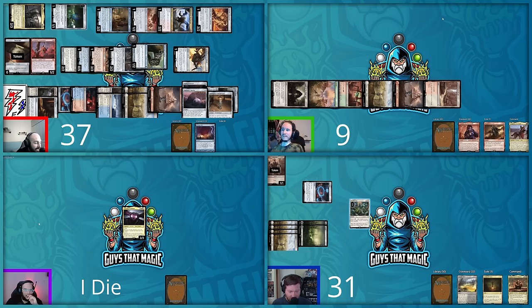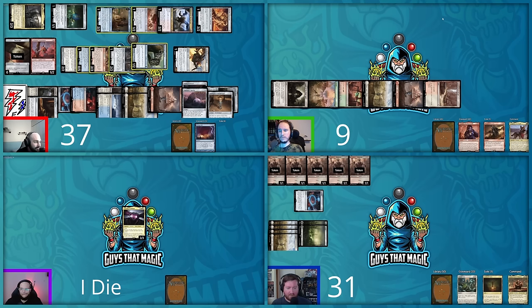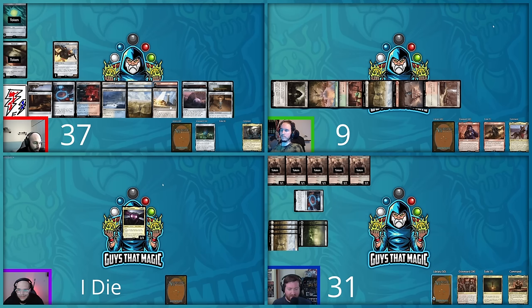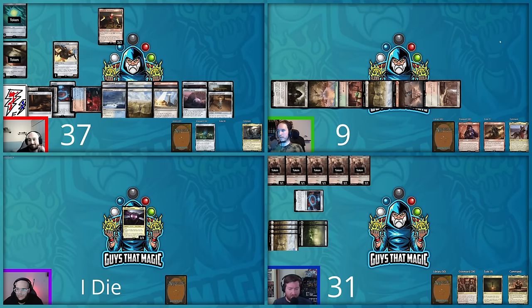Steven untaps and draws — he's been quietly waiting for this moment. He taps for a Sol Ring on turn one of his new sequence, pays one two three four five six seven and casts Martial Coup for X equals five, making five 1/1 white soldier tokens and destroying all other creatures. David's artifact creatures are wiped. Nick Valentine triggers on each artifact creature death — David makes ten clue tokens.